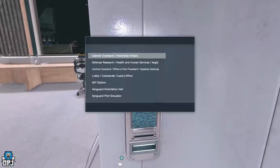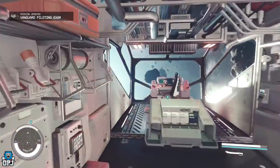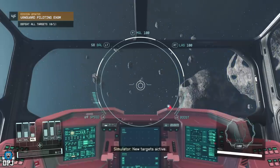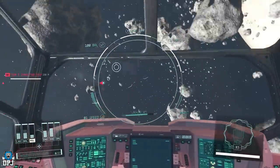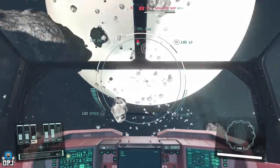Once you've done that part of the mission — it takes about five minutes — you have full access to the flight simulator whenever you want. Come to this elevator, select Vanguard Pilot Simulator at the very bottom. Go in, enter the simulation, sit down, and take out multiple ships wave after wave. Restarting it as many times as you want — if your ship is destroyed it doesn't affect you at all. Every ship you take out counts toward the Pilot rank. It should take about half an hour or less to reach rank 4.